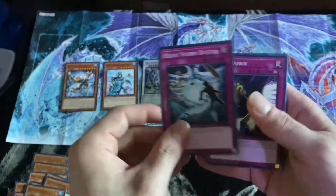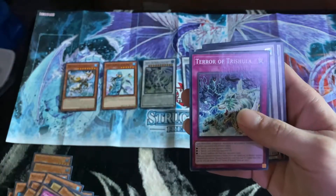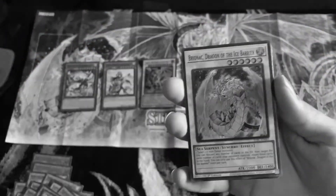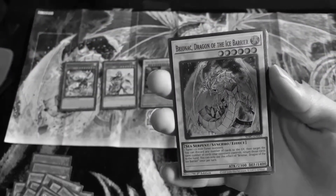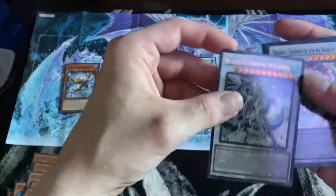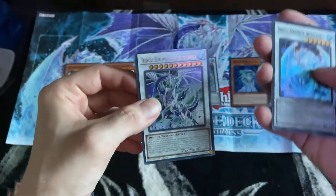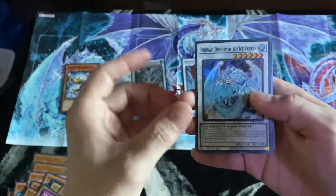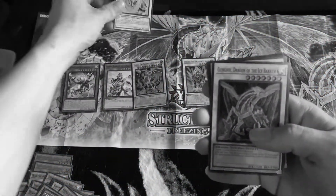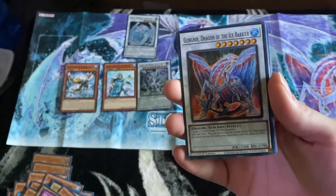Spell card: Heavy Storm Duster — great card. Crack Down. Terra of Trishala. Bronok, Dragon of the Ice Barrier. So we have two dragons now. This one looks like the leader — he's definitely a leader, has three heads. This one only has one. Another one! I got all three dragons. Gunnier, Dragon of the Ice Barrier.